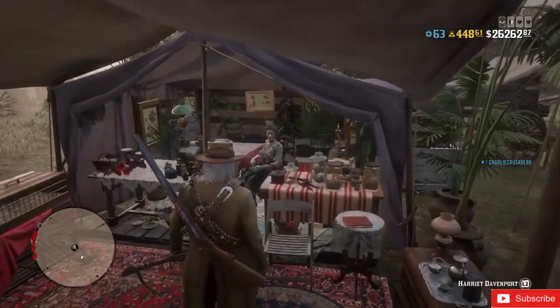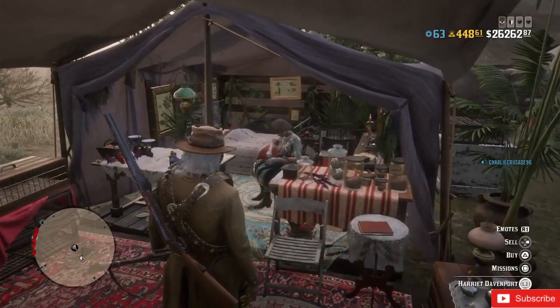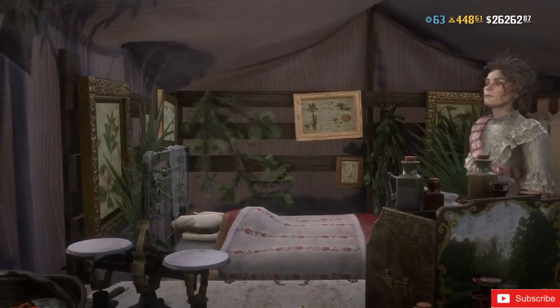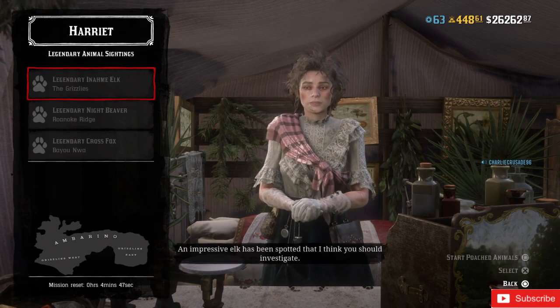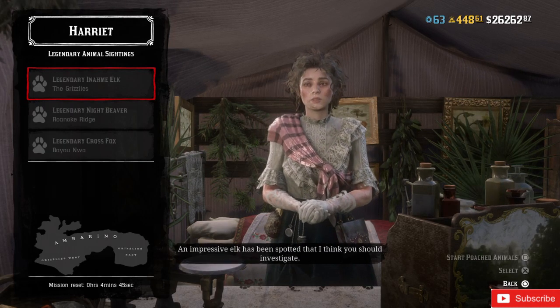What you need to do is go to Harriet, press L2, go to the missions, and start the poached animals mission — 'An impressive elk has been spotted that I think you should investigate.'